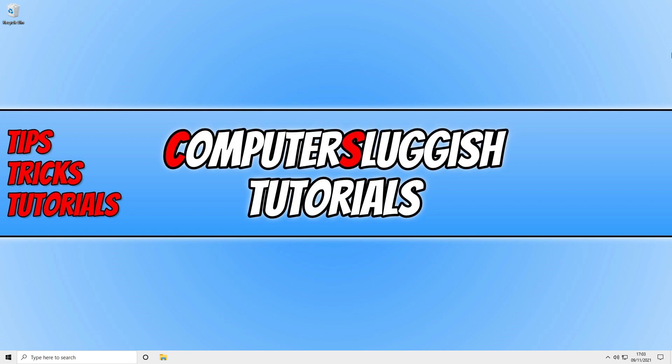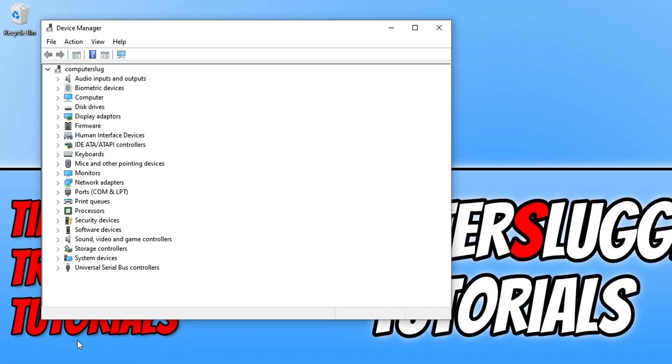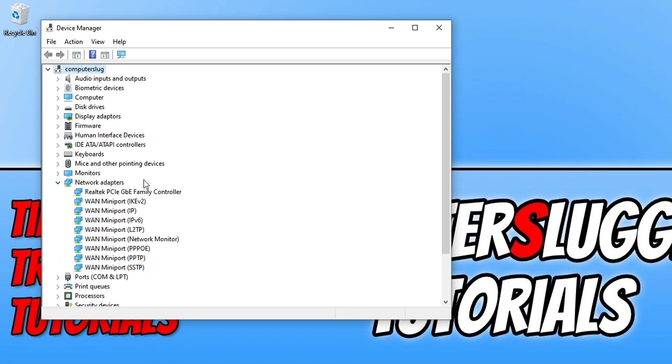You also need to ensure you have the latest driver installed for your network adapter or network card. If you don't know what network adapter you have, right-click the Start menu icon and click Device Manager, then find Network Adapters and expand the menu. I have a Realtek PCIe GBE Family Controller, so I need to download a driver for a Realtek network adapter. If you also have a Realtek adapter, I'll pop a link in the description to a video on how to update it. Once updated, launch Forza Horizon 5 and see if that fixed the connection issues.